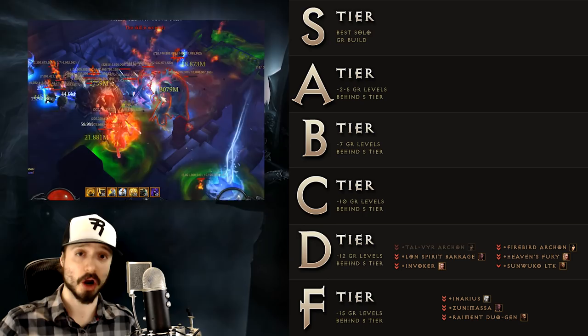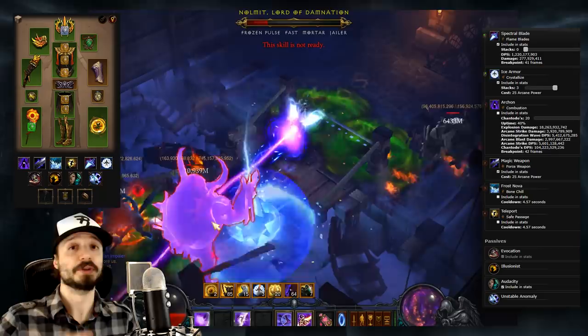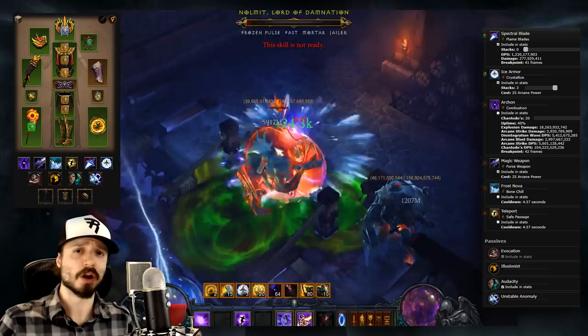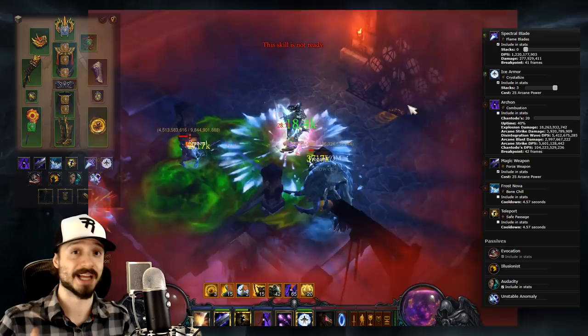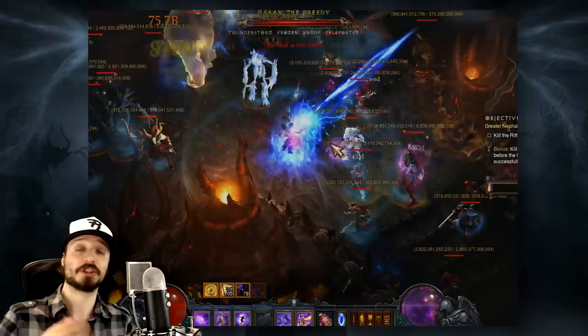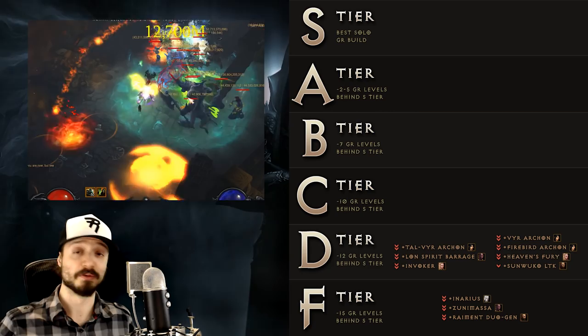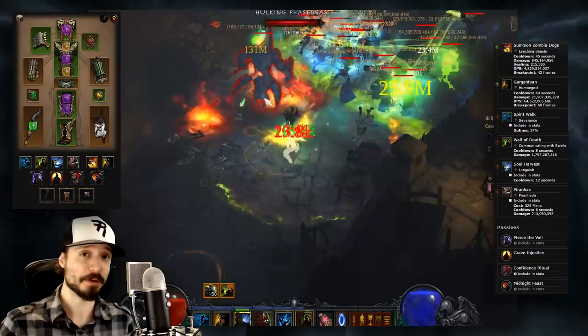Archons dominated the Wizard leaderboards for far too long, and there are much more powerful builds for Wizard that now exist without relying on Archon. If you do want to run an Archon Wizard, all three of these builds are roughly equal in power. Firebird Archon relies on the tricky mechanic of keeping a Burning Elite with you at all times to maintain your damage and toughness buffs. Tal Rasha Vyr Archon is the Lightning Archon that was formerly the best Wizard build, combining six pieces of Tal Rasha with four pieces of Vyr's. Straight Vyr's is the closest to a true Archon Wizard, likely the easiest of the three to play, and far tankier than Tal Rasha Vyr. Lastly in D tier for the Witch Doctor, we have the Helltooth Gargantuan build — probably the easiest, most powerful pet build in the game, though the Helltooth set can push higher with a different build we'll mention later.